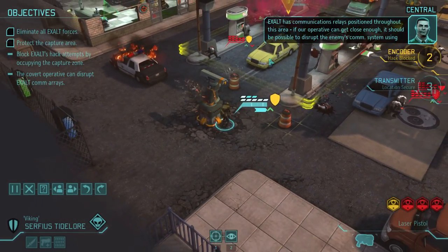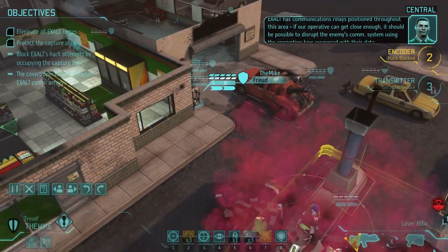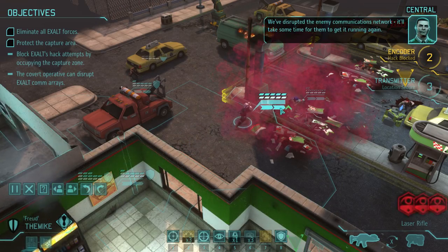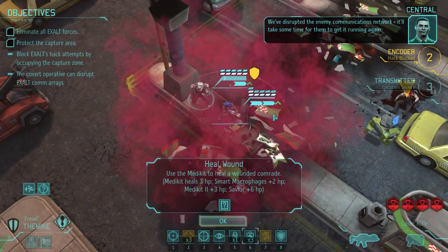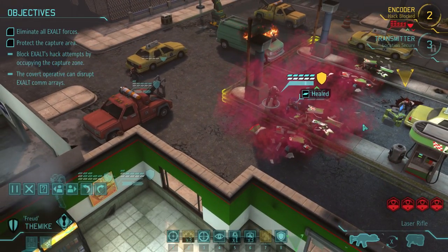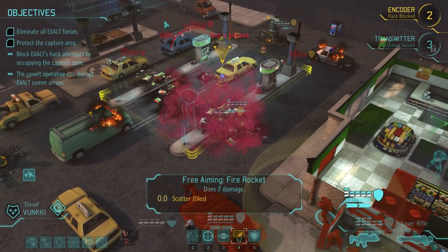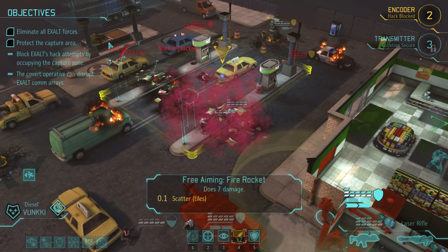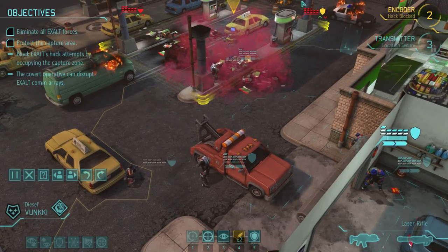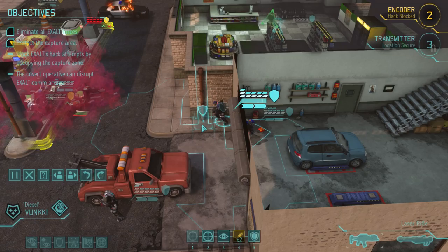Exalt has communications relays positioned throughout this area. If our operative can get close enough, it should be possible to disrupt the enemy's comm system using the encryption keys recovered with their data. We've disrupted the enemy communications network - it'll take some time for them to get it running again. I love my medics. What can you shoot? We can shoot the guys in the back there potentially. Let's prepare a rocket. You can shoot this really far - I positioned him completely incorrectly.